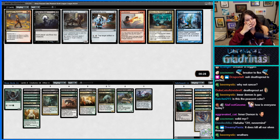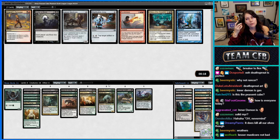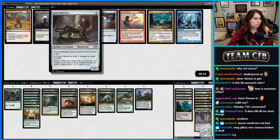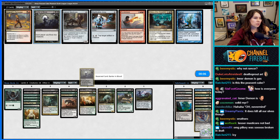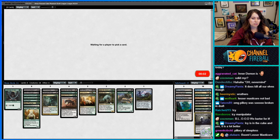Why is Pacification Array here? Isn't the four-mana one that taps anything strictly better, and also in the cube? Icy Manipulator — thank you. You know what, I'll take Barter in Blood just for the sideboard. I don't think we're gonna play anything else here.